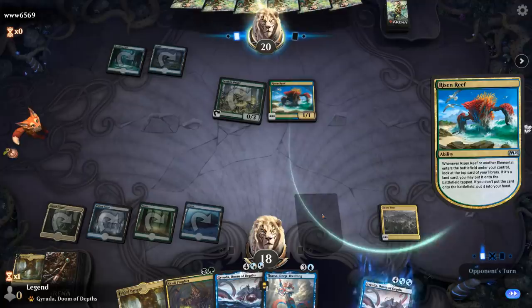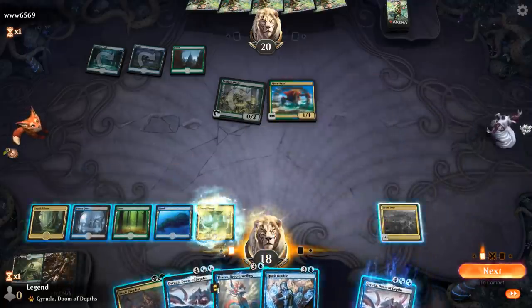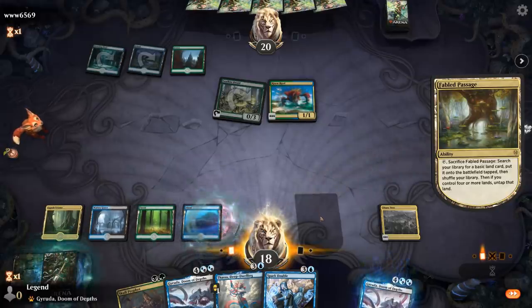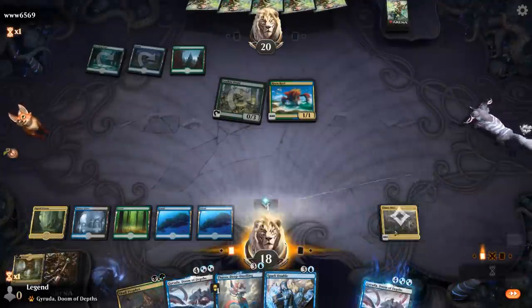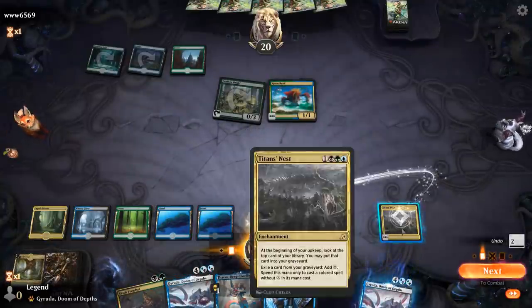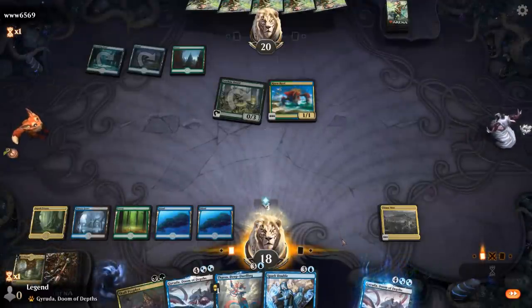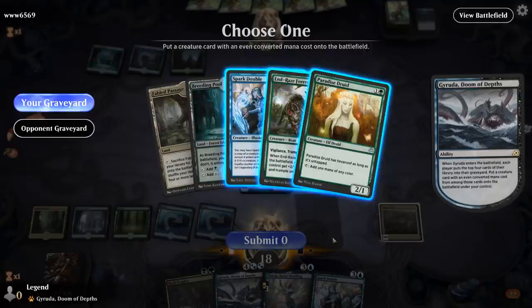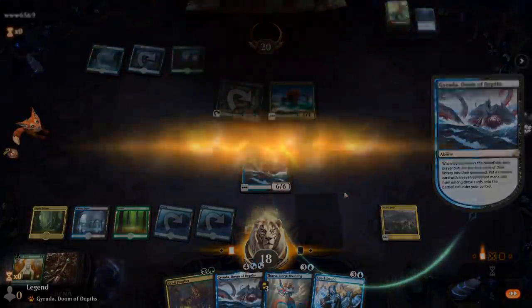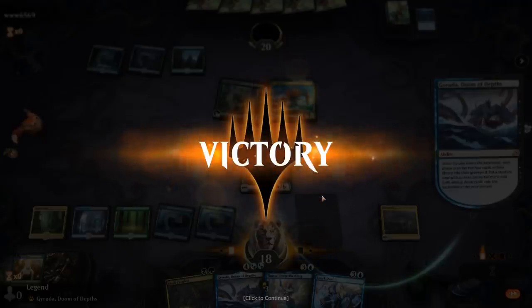Opponent is on an elemental ramp deck. I think we'll be able to play that Spark Double too. Exile a bunch of cards using Titan's Nest — can take a while. Hit a Spark Double and our opponent concedes. We would have been able to play Thassa and the Spark Double from hand this turn as well, all thanks to the mana generated by Titan's Nest. Definitely seeing some of the advantages here over more traditional 4-mana ramp options like Migration Path. On to the next one.